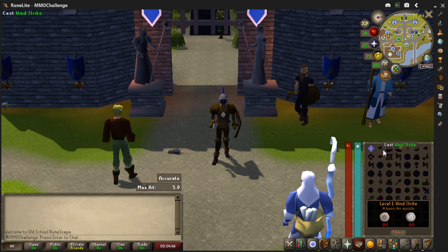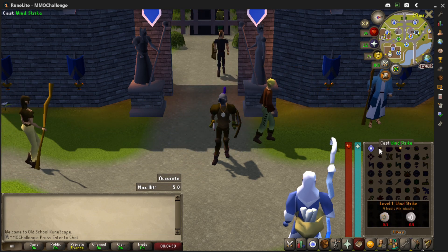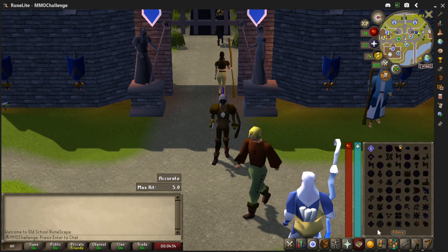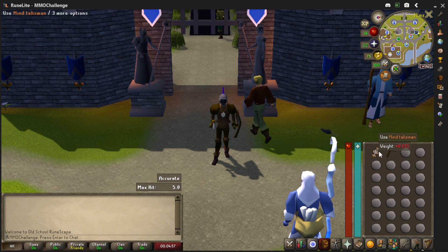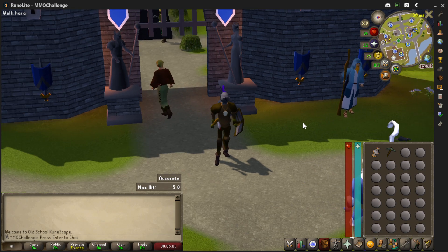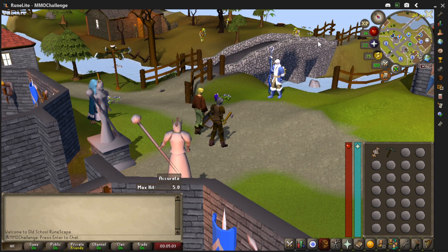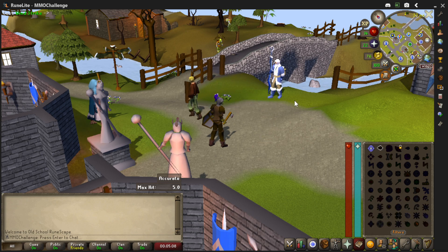I've been looking into trying to get essences so that I can start casting spells. You could just do it - I did test it out, where you cast a Windstrike spell with a Mind Rune and an Air Rune, point at the creature, have your spellbook open, click on that, and cast it. It was not good, but I did it.